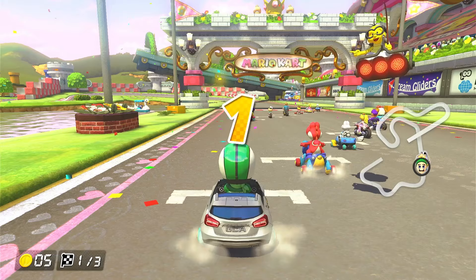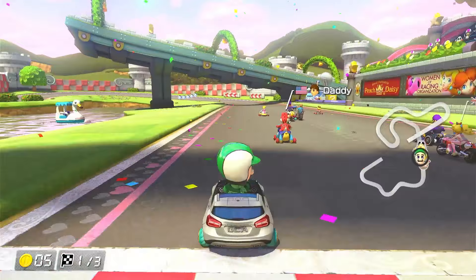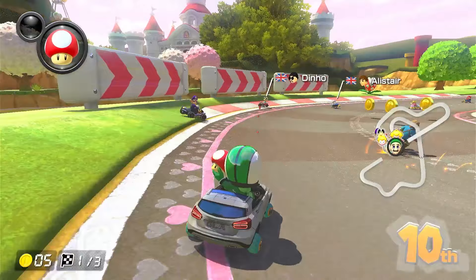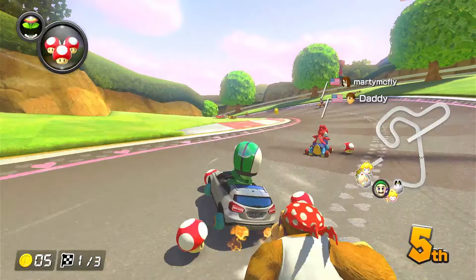The first Mercedes up is the GLA. This is supposed to have the highest speed stat, but also by definition it has the worst handling. So it'll be interesting to see how this plays. We go straight into the grass — great start. I'm going to use the mushroom there. Here we are with triple mushrooms; I think I'm going to use them here to take some shortcuts.